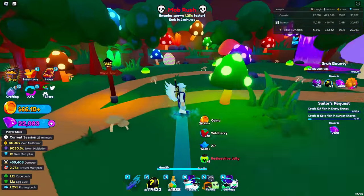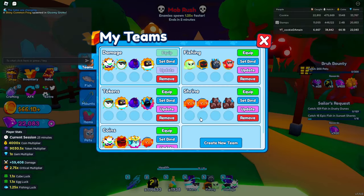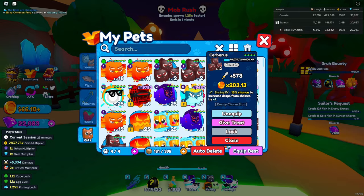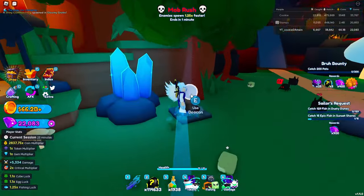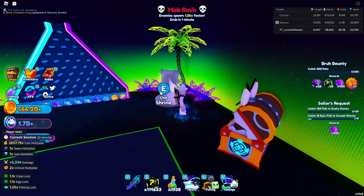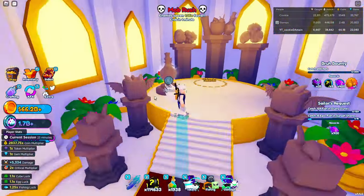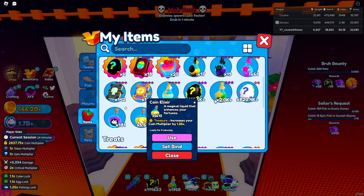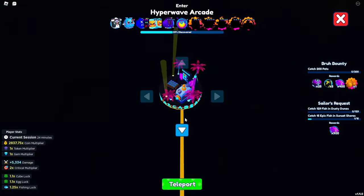I now have 139 respawn tomes. There's also a new shrine in the arcade area that gives you some tomes. I have my own shrine team with Shrine 4 on them, giving around a 50% chance for an extra drop. Let's see if it works while I'm recording — and yes, I got an extra respawn tome. From the luck shrine I also got some token elixirs and luck elixirs.